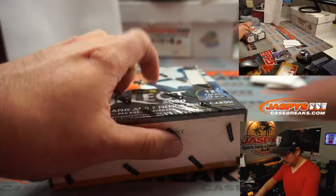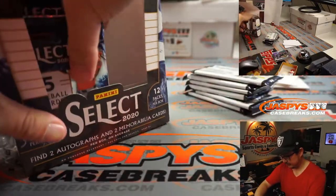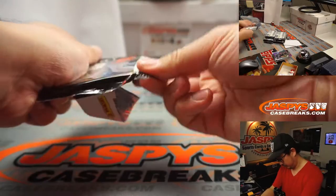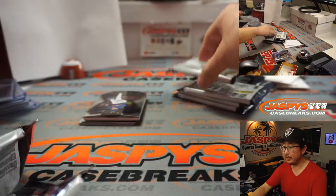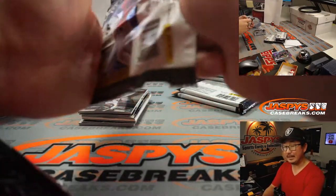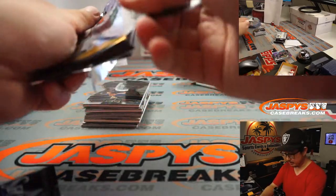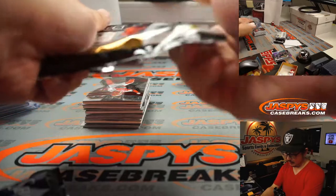Third and final box. Pretty quick break here. Good luck, everybody. If you take a look at the schedule, folks, I'm pretty sure we have that TriStar jersey break right after this, and then Series 1. That's a pretty long break. And then we should be able to close out the night with a couple quick breaks — maybe another one of these three-box breaks, maybe that Spectra basketball break, or that Flawless.